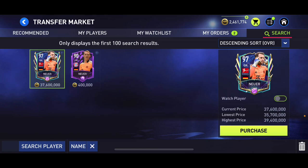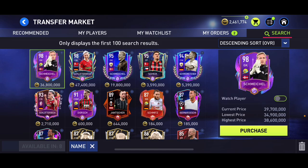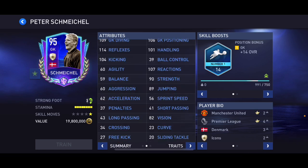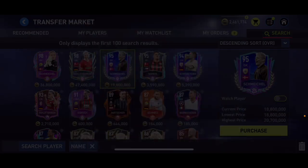At number five I put Peter Schmeichel — 95 overall icon card. He's the first goalkeeper on this list without reflexes skill boost; he's got number one skill boost. His stats are 109 diving, 106 positioning, 101 handling, 114 reflexes, 104 kicking, 93 physical. He's six foot four with leadership and pushes up for corners trait. He's a great card after the update and he's just under 20 million coins, so you can get him for around 20 million if you're lucky.